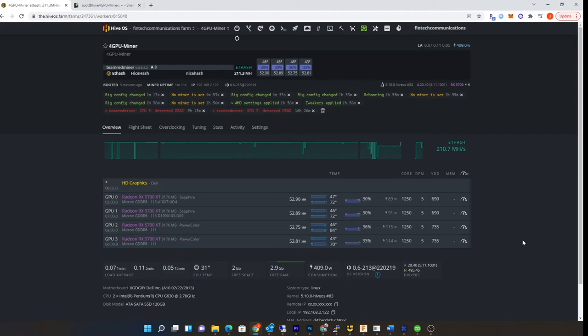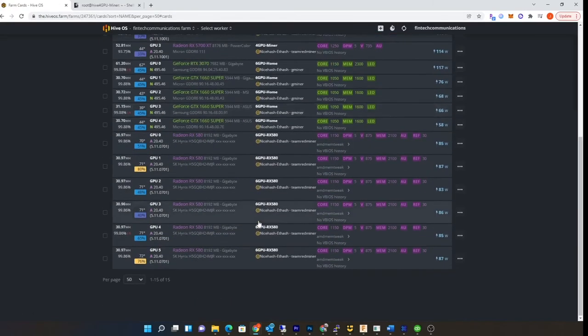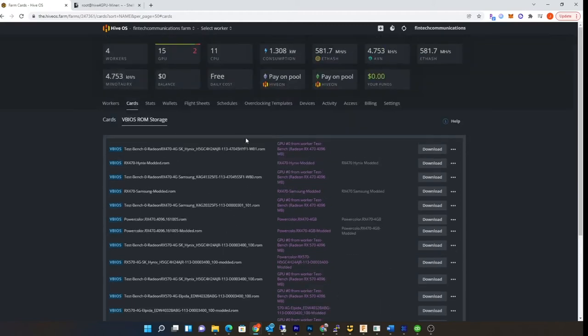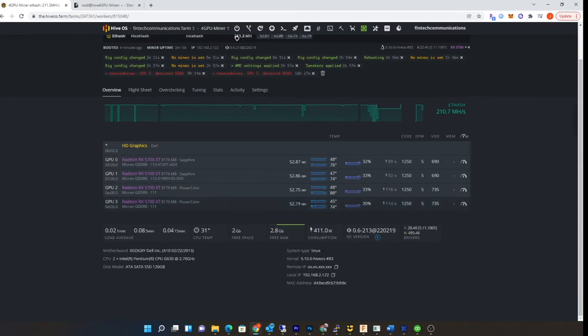I'm going to let this run for a couple minutes to see if it's stable, then I'm going to upload my modded vBIOS. I've made several videos on how to mod the 5700 XT BIOS. This is my non-XT BIOS — the more energy-efficient one — already modded with memory timings copied to 1500. I'll back up the current one first, then flash it. Even though the software shows it pulling more power, I am down about 15 watts on the power meter.